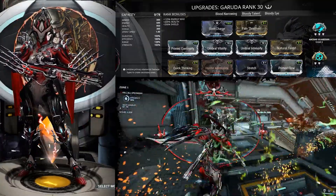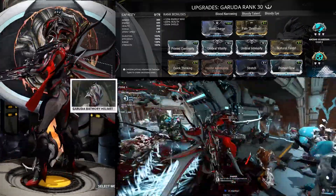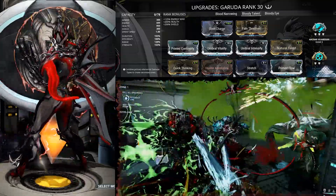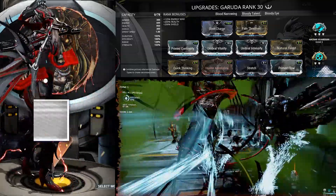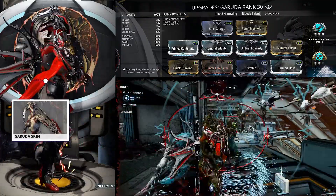Let's get into our second build, the Bloody Talent. Starting off from the top left, we have Still Charge, Pain Threshold, Prime Continuity, Umbra Vitality, Umbra Intensify, Natural Talent, Quick Thinking, Hunter Adrenaline, Stretch at 8, and Prime Flow.